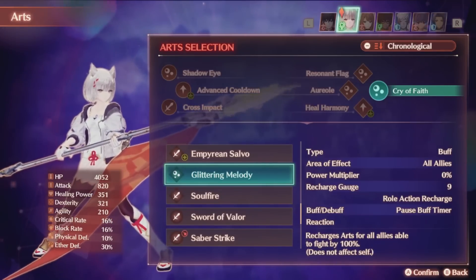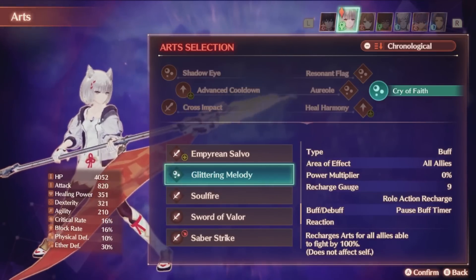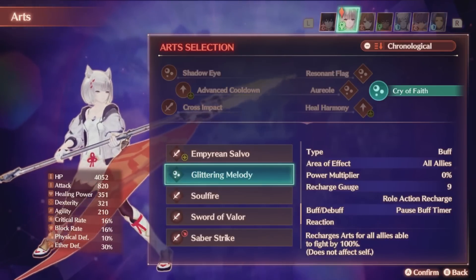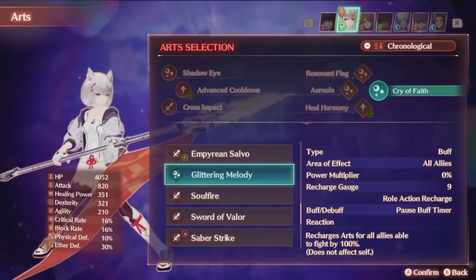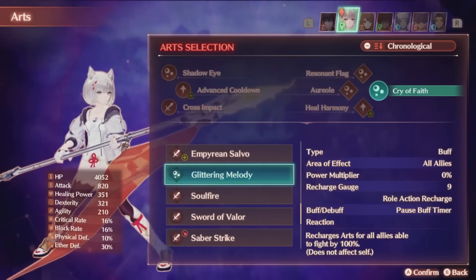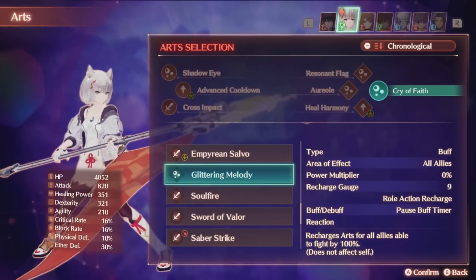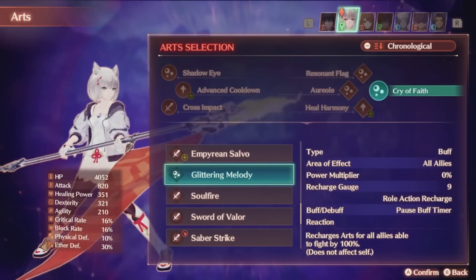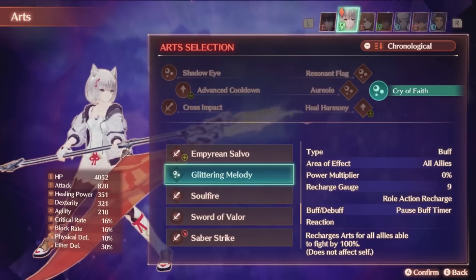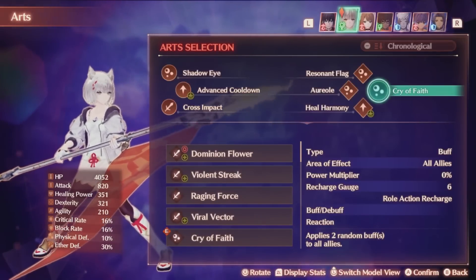Remember when I said that being able to infinitely extend all buff duration is broken? Yeah, that's this art. So now you might be wondering: why would I want to run Cry of Faith over Glittering Melody if I can just freeze every buff? Well, there are two reasons. The first is that Glittering Melody has a recharge of 9, so you may not feel confident you get the talent art back up again before you need to reapply — although if you're optimally using the class this shouldn't be an issue, and your second healer can easily be a Troubadour with this talent art. Secondly, this is more of a ramping ability. Cry of Faith allows you to stack a lot of buffs very quickly into a fight, but Glittering Melody means your party buff stacking will be a bit slower. Cry of Faith also allows you to pull buffs that are based on usage and not duration more often, like power charges, decoys, and reaction nullifies, that will still expire upon use even with the stasis effect of Glittering Melody. Regardless, this class has two extremely good talent arts to pick from, and I will show both off in this video.